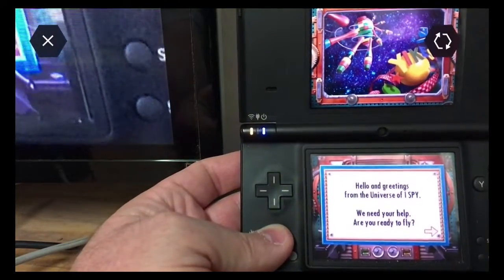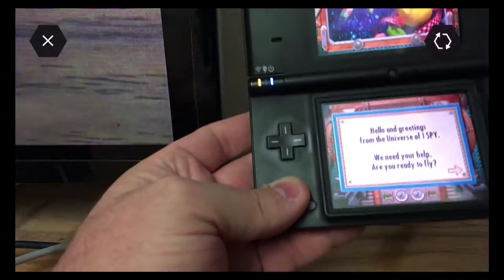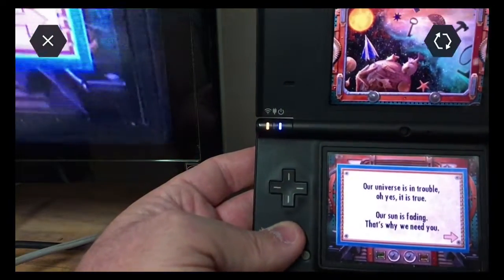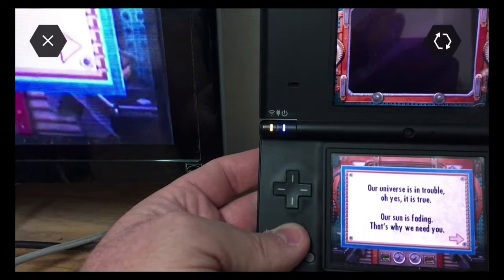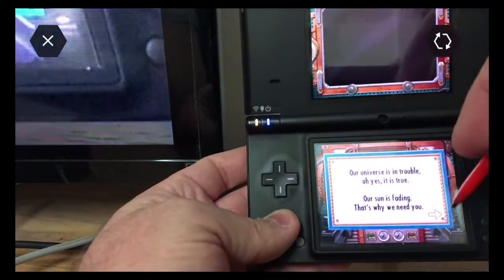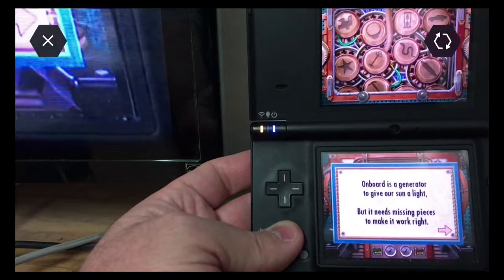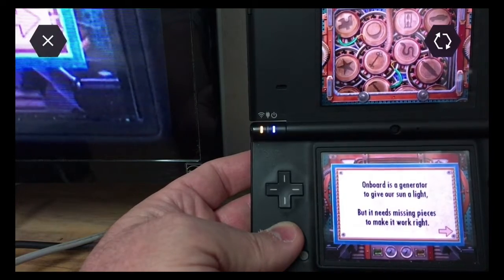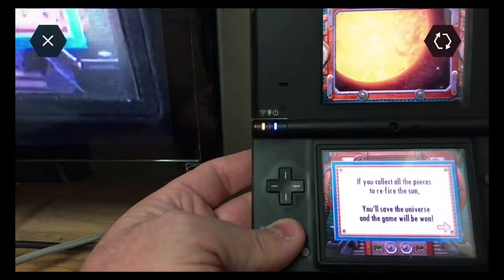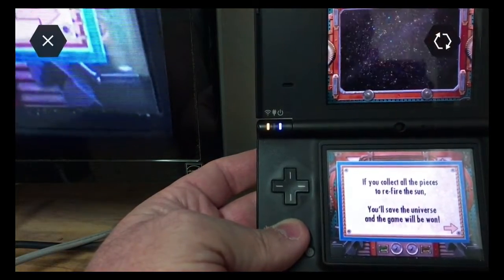Hello and greetings from the universe of I Spy — we need your help. Are you ready to fly? Our universe is in trouble. Oh yes, it is true. Our sun is fading, that's why we need you. On board is a generator to give our sun a light, but we need missing pieces to make it work right. If you collect all the pieces to refire the sun, you'll save the universe and the game will be won.